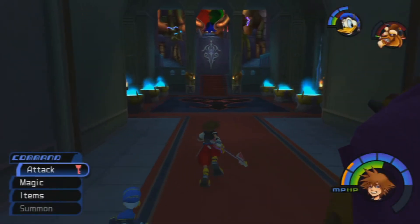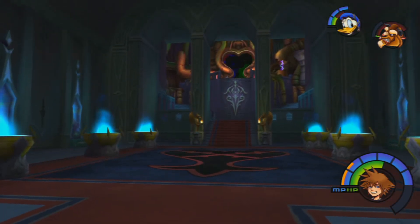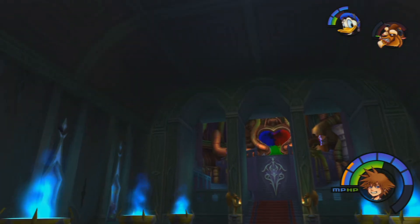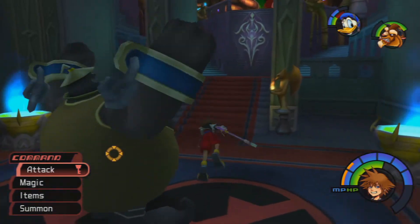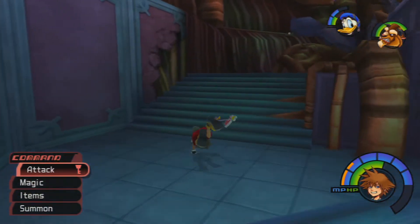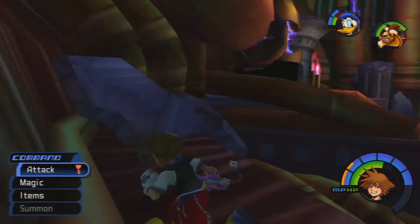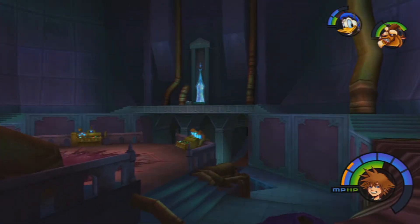Moving back here, we have now entered the Grand Hall where we fought Riku the first time. I'm going to move very quickly — there's gonna be a lot of Heartless waves that spawn in, and I'm going to dodge all the way up to the top left part of the room. You want to just move as quick as you can all the way to the left and try to get up to this little part over here. If we're really quick, we can avoid another Heartless spawn.